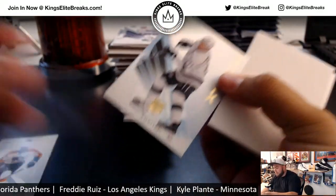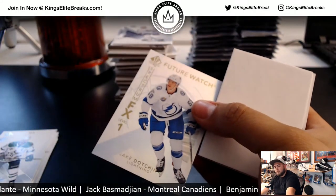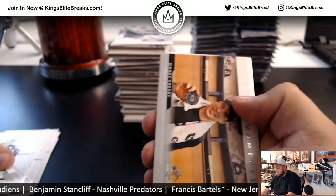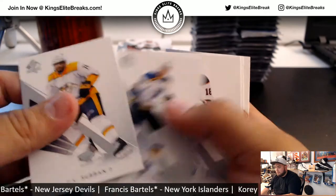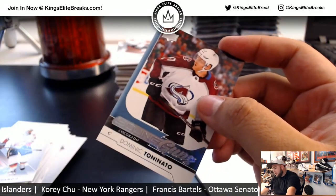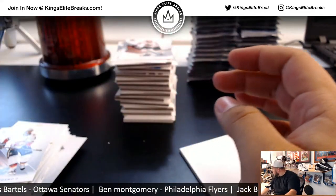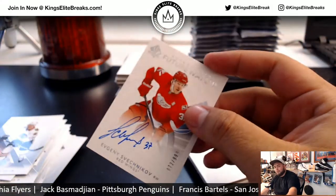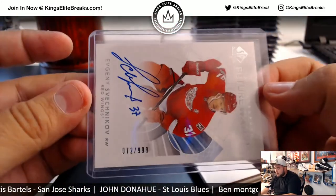Got a Kopitar Spectrum for the Kings. Jake Dotchin FX Level 1 Spectrum, going to Ben and the Lightning. That's Sidney Crosby Authentic Moments. Paul Stastny. Eisenman Milestones. A Young Gun for the Avalanche — Tony Gnato, Colorado Avalanche, going to Chris. And Evgeny Svechnikov to $9.99 — there you go, Chris, with your Red Wings. And 72 of $9.99 Future Watch autograph.